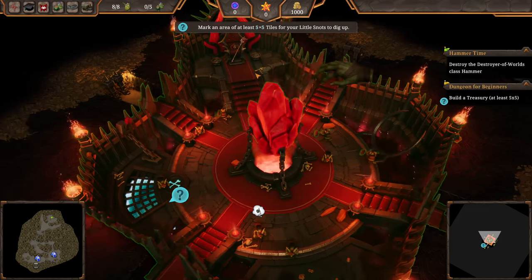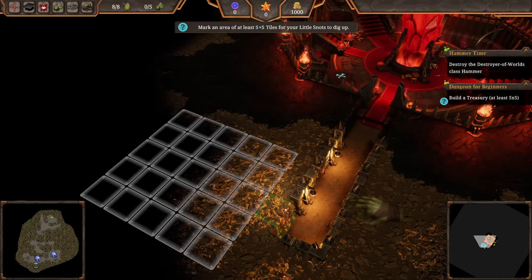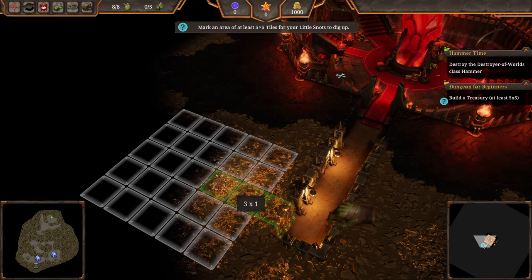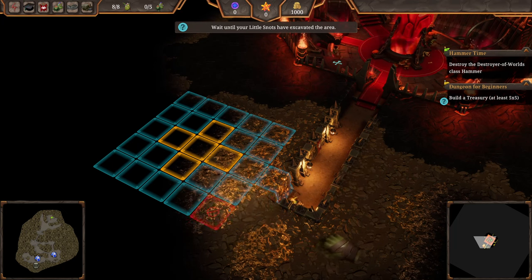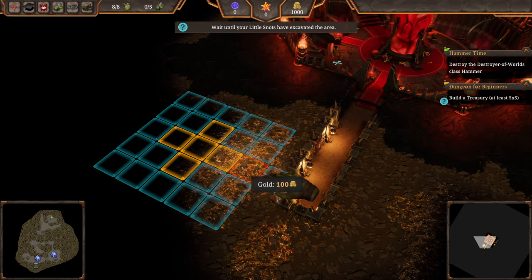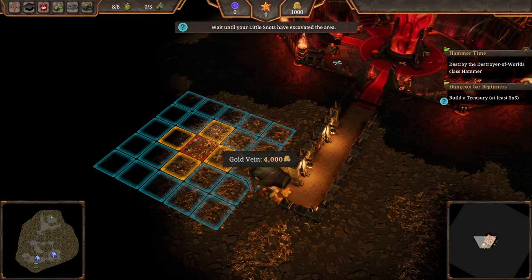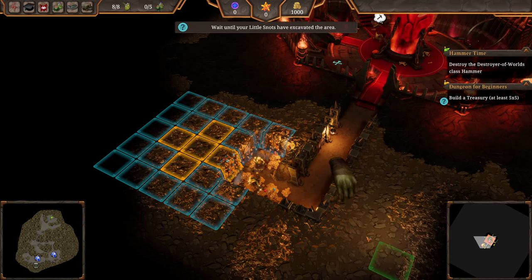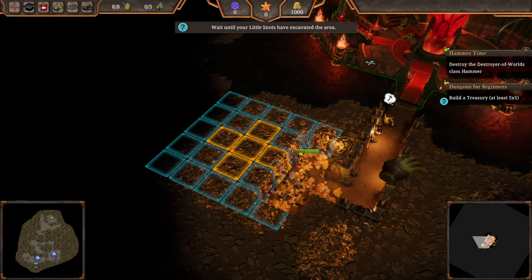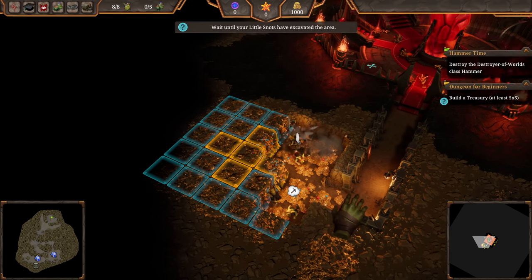If you like this kind of game and can look past the humor, it's definitely worth checking out. You hold down left click to build commands for your creatures. The blue tiles are basic with just 100 gold, while yellow ones are high-value gold veins that take longer to get through. The game tells us to build the treasury at least five by five. Something that's always been a little sad in the Dungeons franchise is that there's so much space you can't build in - you're just forbidden. The map also isn't very helpful in knowing what's around you.